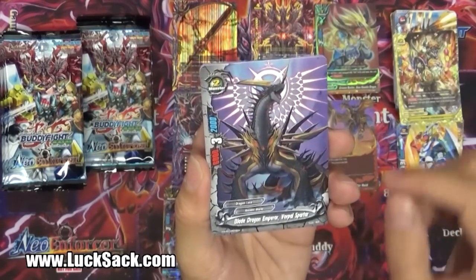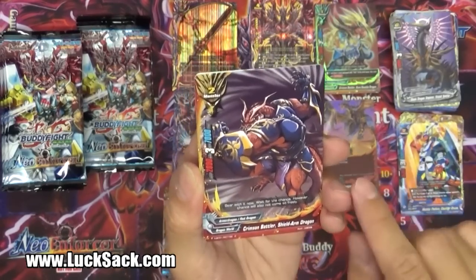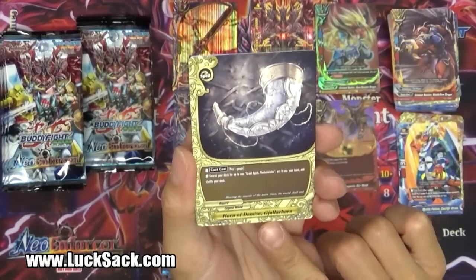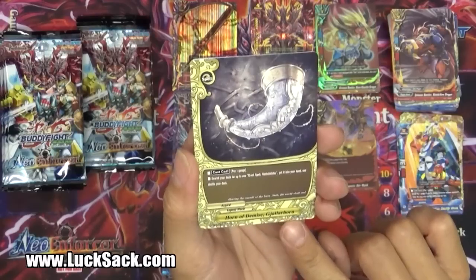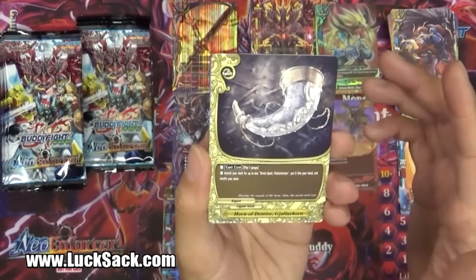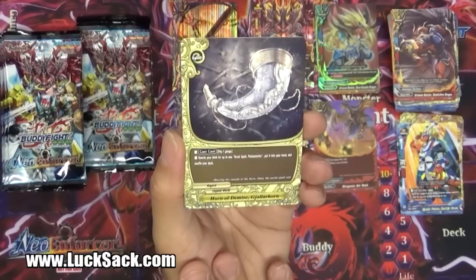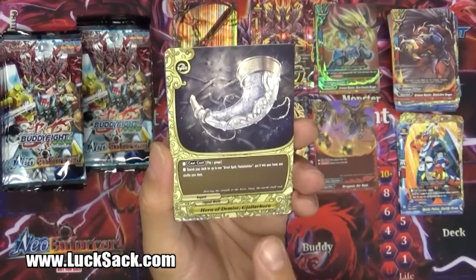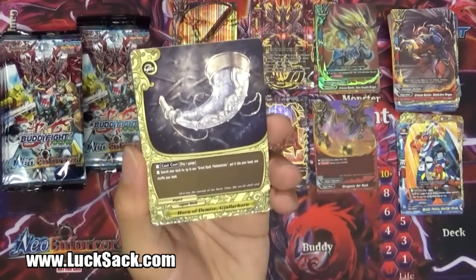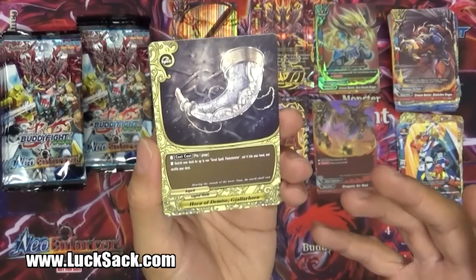We have Blade Dragon Emperor Varples Sparta again, 6-3-2, Ancient. Then we have the Crimson Battler Shield Arm Dragon - new one we haven't had, zero cost, 2-3-7 - strong wall. And the Horn of Demise, Galar Horn - pay one gauge, search your deck for up to one Great Spell Fimblewinter, put it into your hand and shuffle your deck. This would really hustle you to find your Fimblewinter. I tried running a couple of these and some Fimblewinters, but then I thought if I'm not running four Fimblewinters and running some of these, why don't I just run four Fimblewinters? Still trying to figure out how to optimize that for my Ragnarush deck.